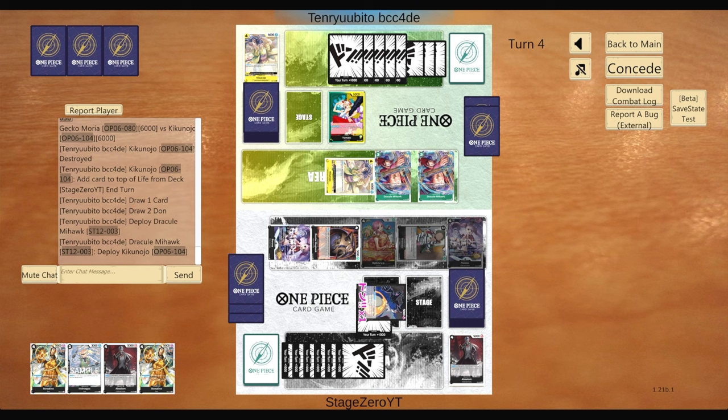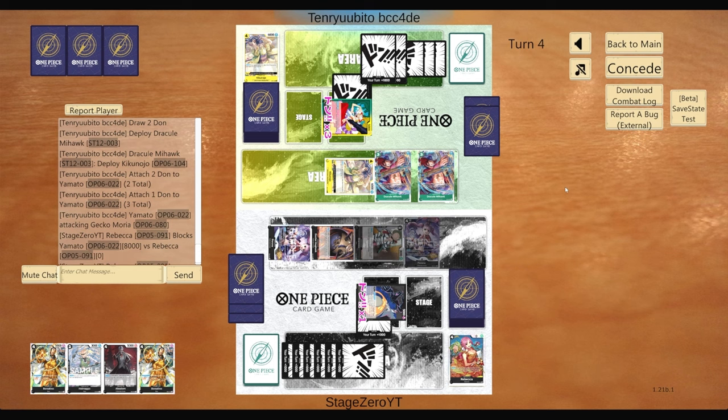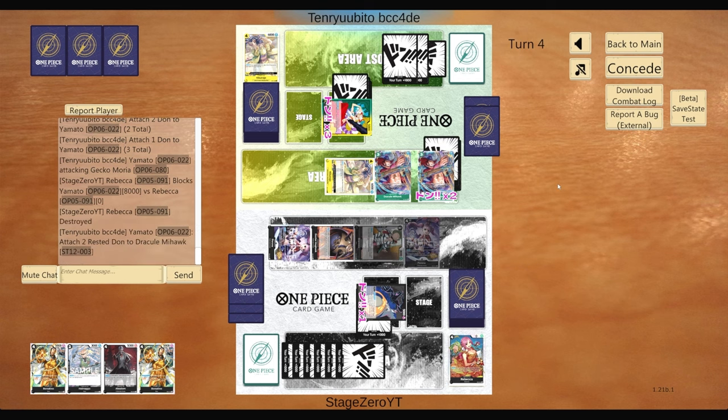We have two Borsalinos, which I'm very tempted to play so we're not getting double attacked. But I don't have many better plays outside of swinging with my 5Ks. The options are playing the Borsalinos or just swinging out. They have six here and we don't have a 2K, which is a little annoying, but we have a Helmepo in hand — pretty good fodder for a 1K counter.